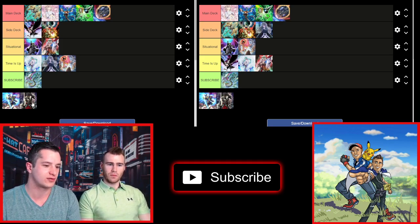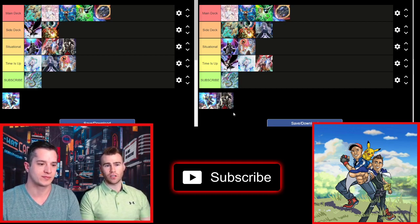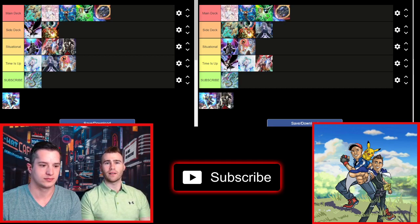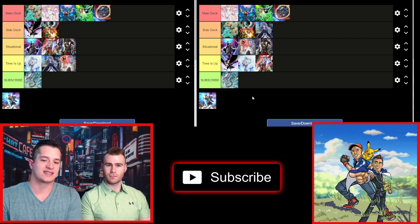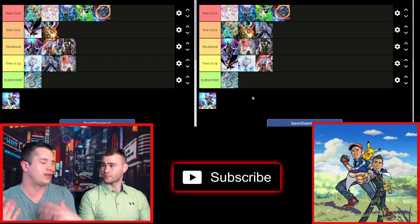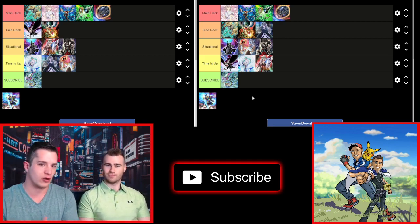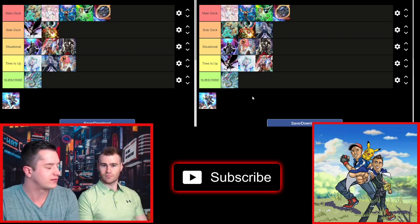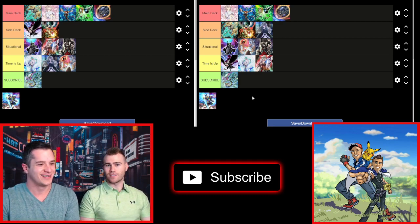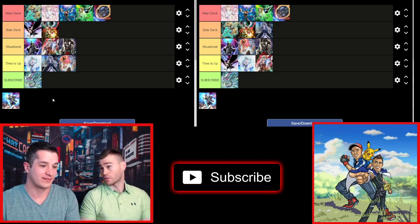Skull Meister — I'm going to go Situational. There are still decks that activate effects in the graveyard which can be negated with Skull Meister, but it's just not seeing play like it was last format with Virtual World and Drytron. It's not a heavy hand trap format like it was before. Running Droll, Ash, Skull Meister, and Ghost Bell all in your main deck isn't where we're at anymore. Between Ghost Bell and Skull Meister, I prefer Ghost Bell — though hitting Magical Meltdown with it doesn't resolve since it has to be face-up on the field.